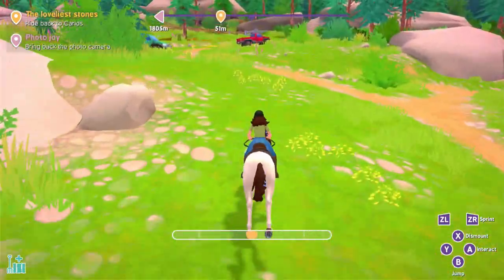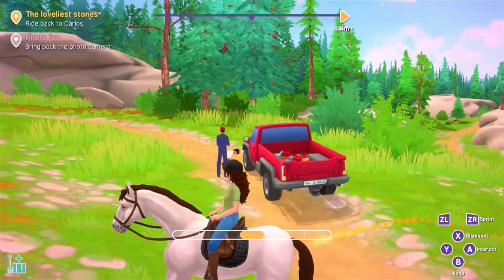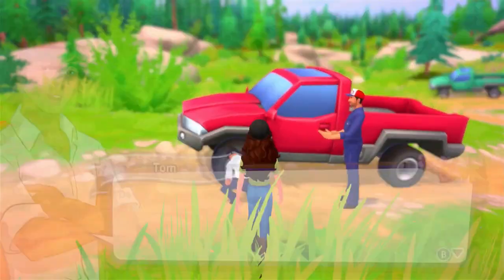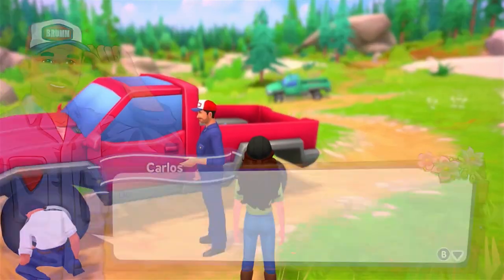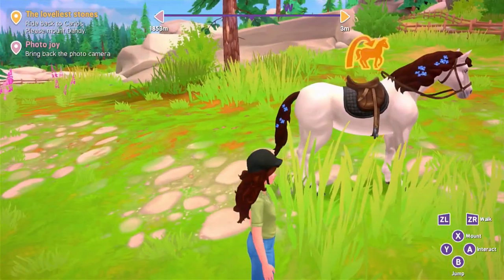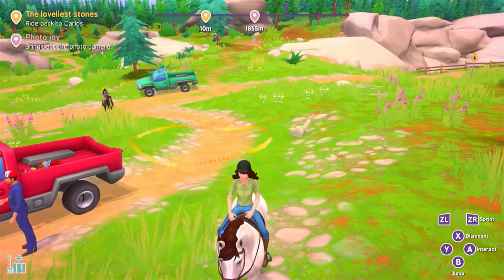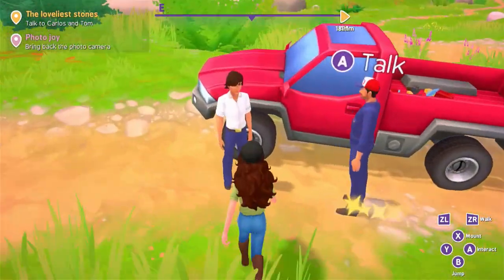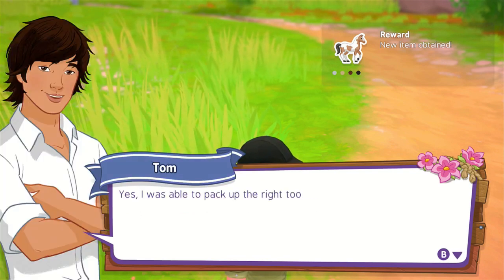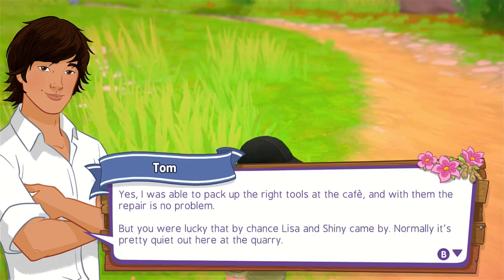So we're going to make a turn somewhere here. I think it's right here — yes, it is. Alright, so it's Tom here. Yep, here's the other car. I made it. Oh, there you are. God dang it, I gotta wait again. Ride back to Carlos. Please mount Dandy. Oh, there you go, you're back. Now please dismount. And now talk to them. Hello, Shiny and Lisa — thanks a million for your help. Tom's already set up — we can get my truck up and running again. Yes, I was able to pack up the right tools and with them the repair is no problem. But you were lucky that by chance Lisa and Shiny came by. Normally, it's pretty quiet out here at the quarry.